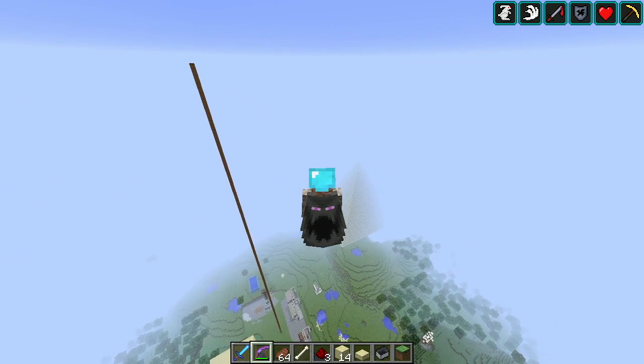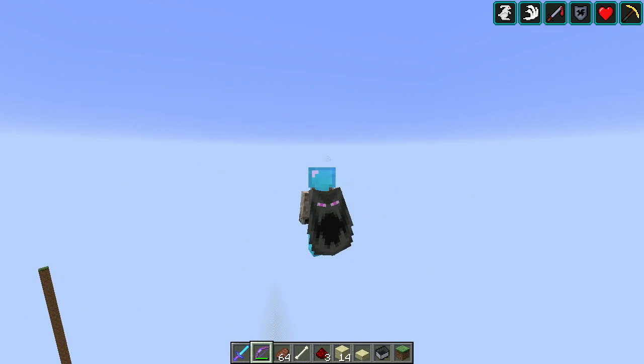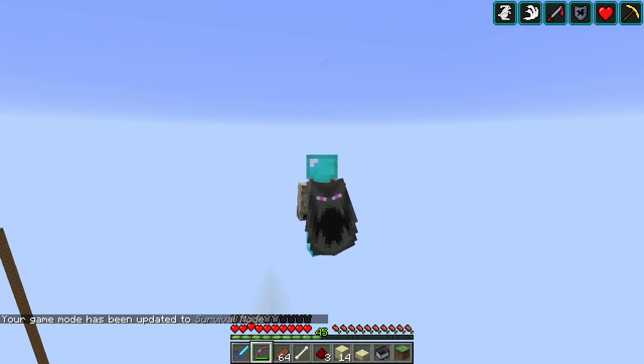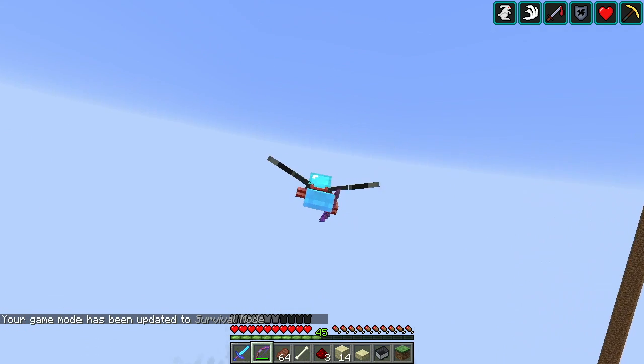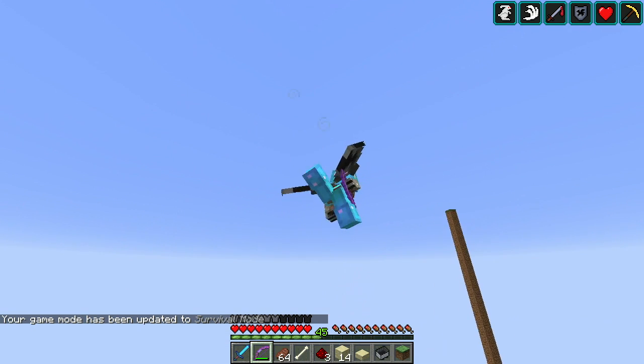I want to go up this high so that I have some room. Switching to survival mode — pow — and then I start falling. Now we can fly! Woohoo! There we go, and you can see we flew up quite a bit.